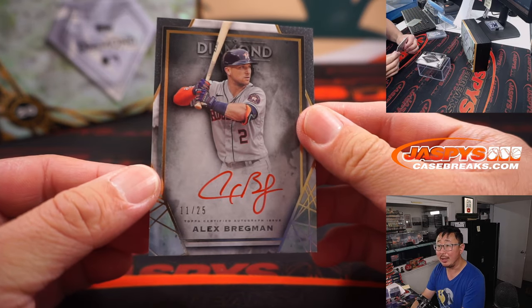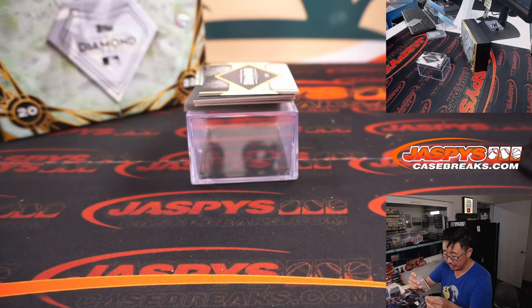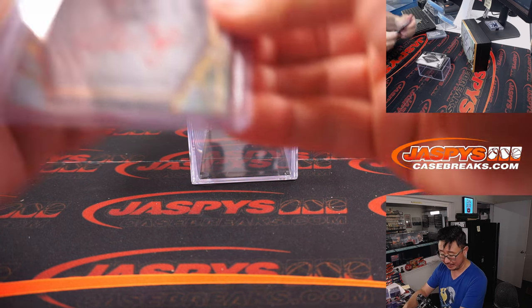We've got a red ink auto, 11 out of 25 — Alex Bregman. Nathan picked up the Astros straight up. Red ink pops really nicely on these cards.